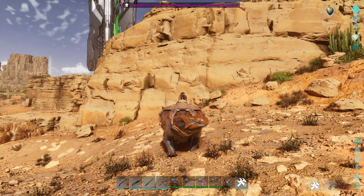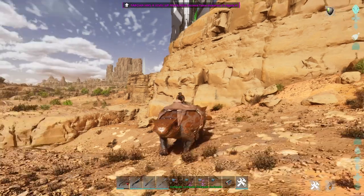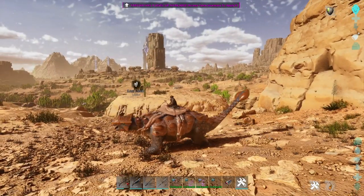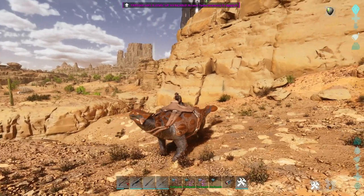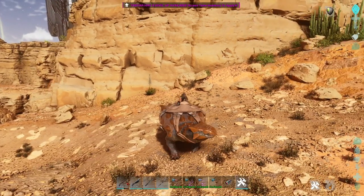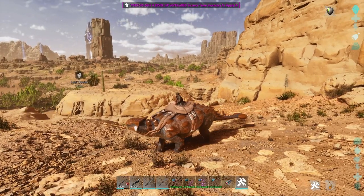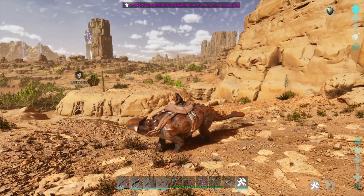Let me see how to activate it. Left click is a headbutt attack. Right click is a tail attack — right click in the direction you look, it's swinging. That's cool, I love it.